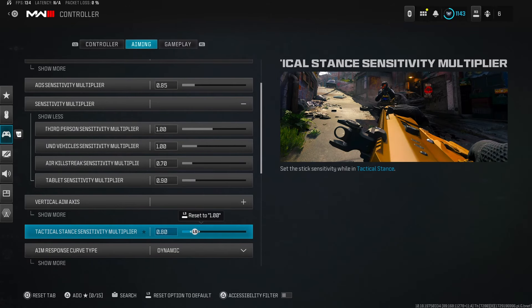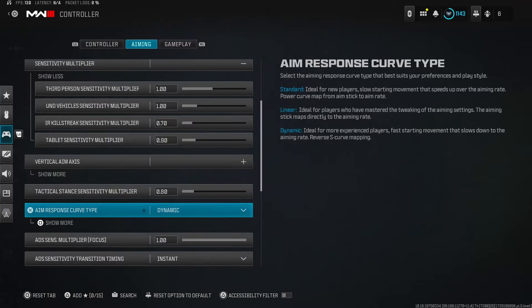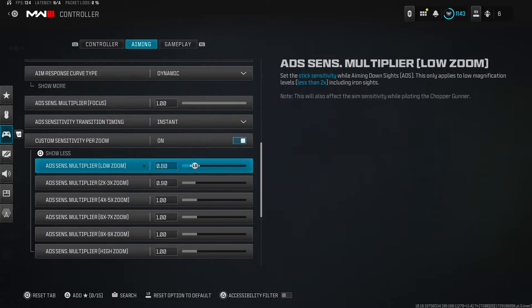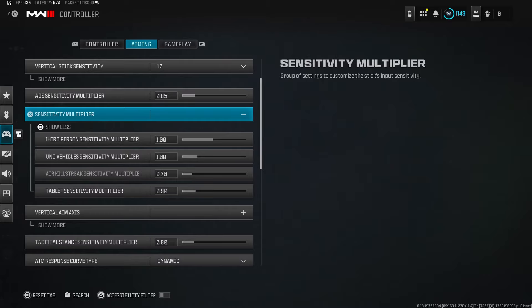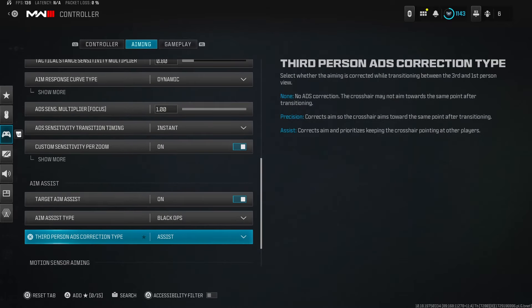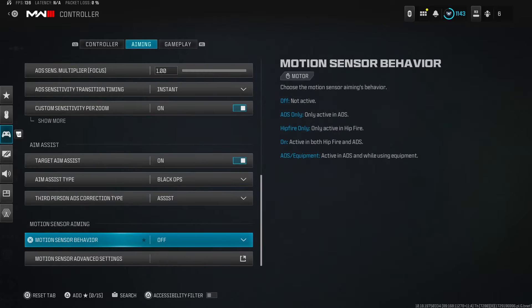Vertical aim axis — don't really touch it. Tactical stance sensitivity at 0.80. Aim response curve type set to Dynamic — you can use Linear, but I personally prefer Dynamic. Custom sensitivity per zoom you can turn on if you want, but I leave it off since I have the ADS multiplier set to 0.85 already. I play on Black Ops layout since I'm used to it, and I do have aim assist on — if you're on controller, why wouldn't you?